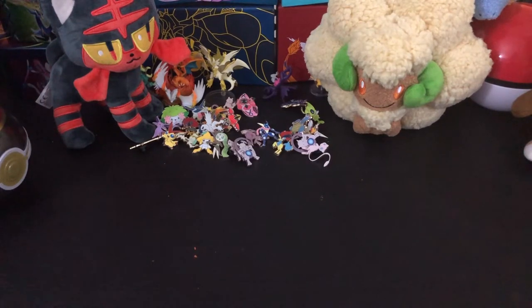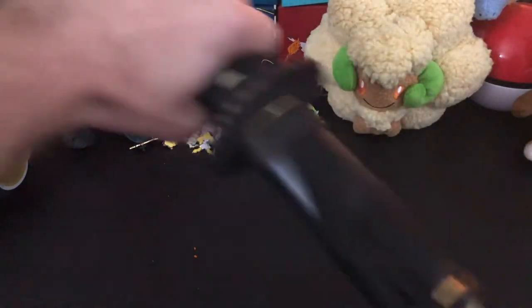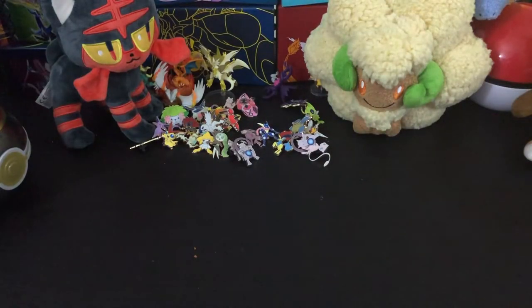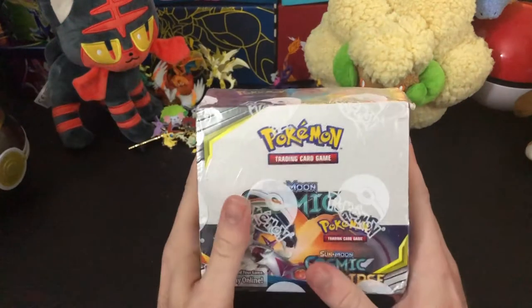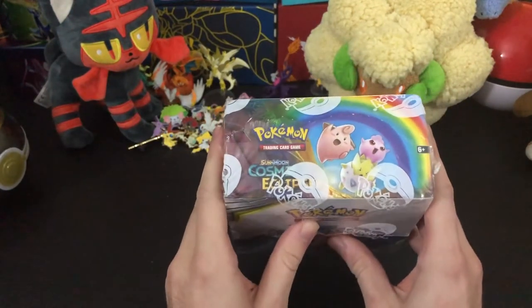Robinson B. Caruso here. The B stands for Bushido, the code of the noble samurai warrior. As you can see, I have myself a new blade for some new pack openings. For today, I'm very happy to report we have ourselves the Cosmic Eclipse booster box. I'm very excited. I'm hoping with these 36 packs, we're going to have a good time today.